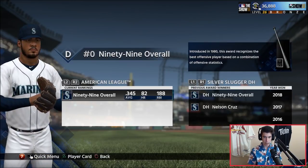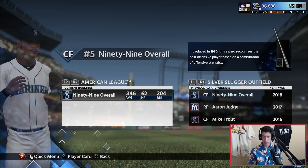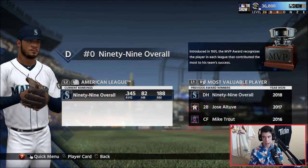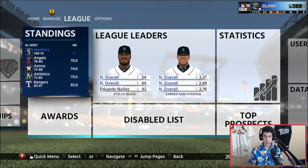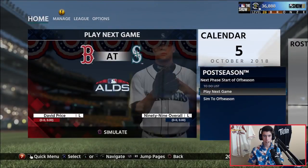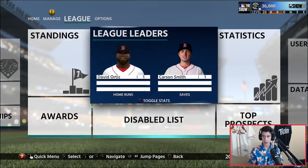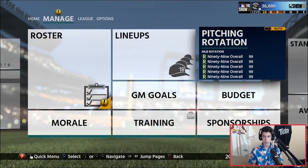Our AA team was undefeated, did not lose a single game all year. Our AAA team only lost three games all year. In the majors, we lost 14 games. Now we're hoping the postseason goes well. Let's check the postseason bracket. The Red Sox beat the Blue Jays in the wild card, and now they're playing us. The Phillies beat the Cardinals and are playing the Nationals. The Dodgers are up 1-0. The Indians are playing the Yankees.